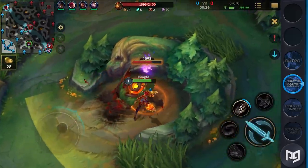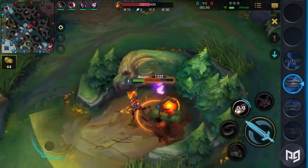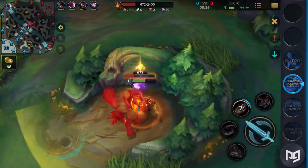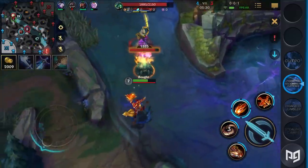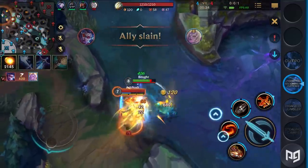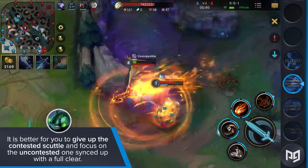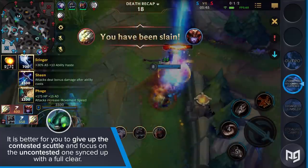Putting more emphasis on objectives, Shyvana will be your dragon to tame. Shyvana's strength is primarily centered around getting dragons — each dragon grants her dragon form a different buff and makes her a menace on the rift. Compared to the other champions, she lacks a gap-closing ability before level 5 as she can only run after you, making her relatively weak in contesting the scuttle. It is better to give up a contested scuttle and focus on uncontested ones synced up with the full clear. In light of her dragon-centric playstyle, make sure that you're at dragon every four minutes.